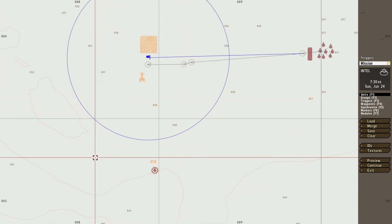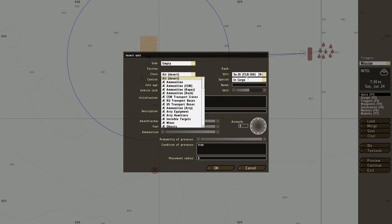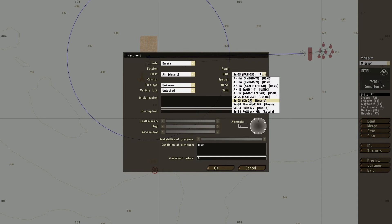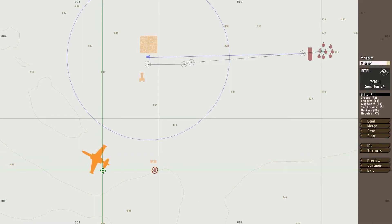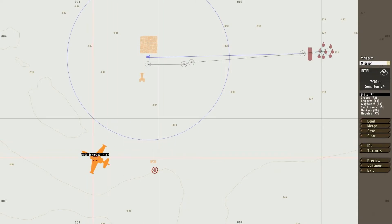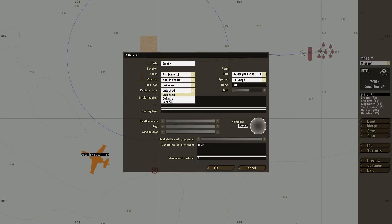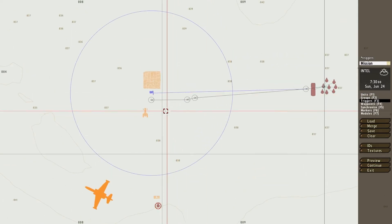First thing we want to do: let's place down an empty vehicle. Let's put a SU down — that would be fun trying to take that off. We're going to name it; you have to name it something, so I'm going to call this 'air'. You also want to select vehicle lock as locked. Then go and make another trigger — press F3.